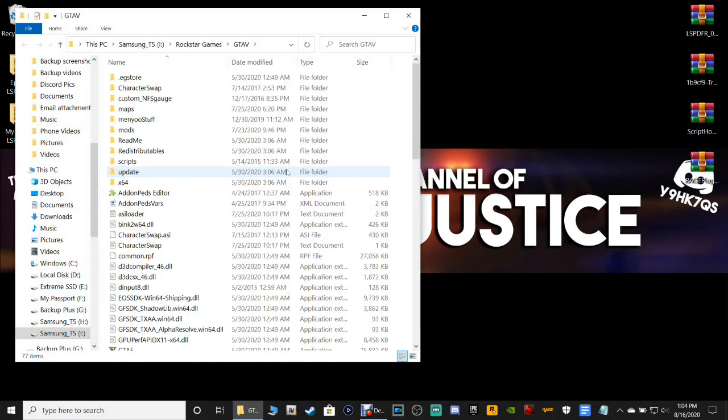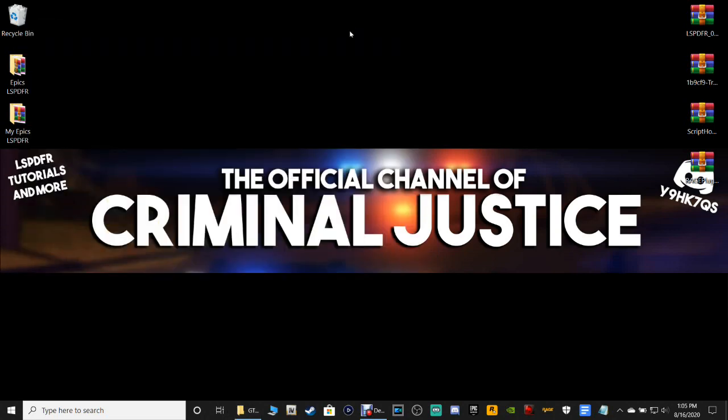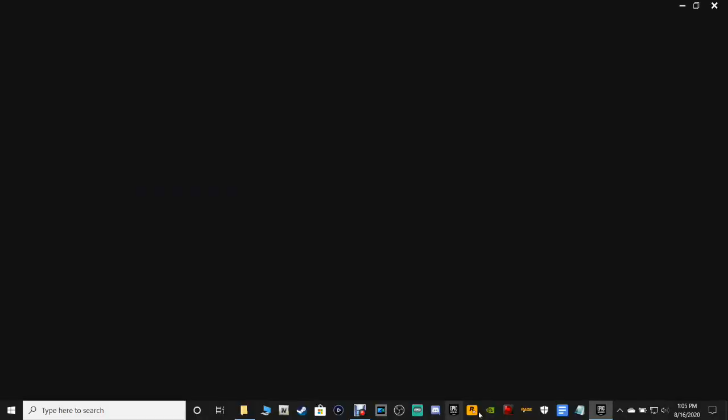If you're still on version 1868.4, here's what you want to do to update. I haven't done this yet and I'm not sure how to update from Epic, but I'm going to try to figure it out for you. Open up your Epic Games Launcher. For those of you that did the GTA5 launcher bypass, make sure you remove that from your directory.